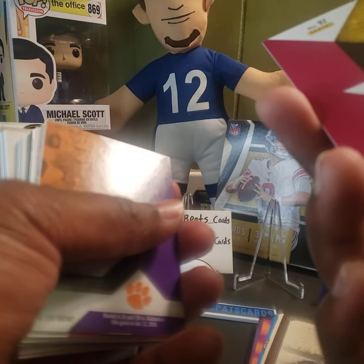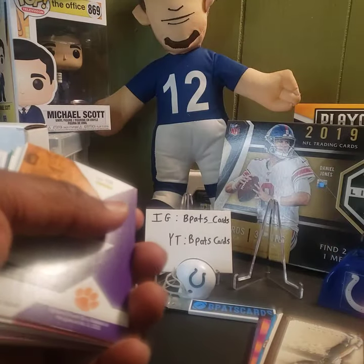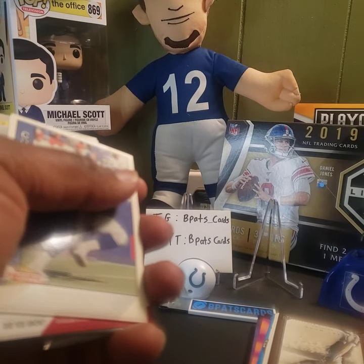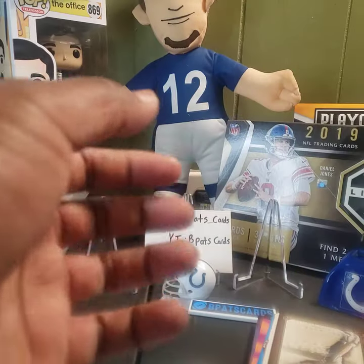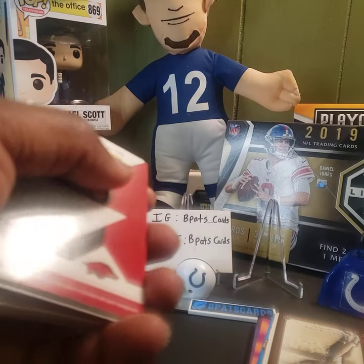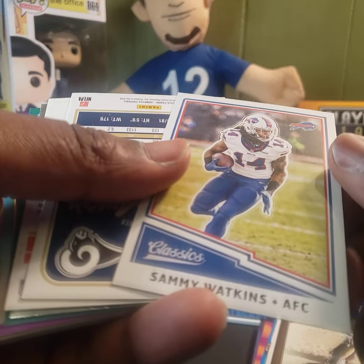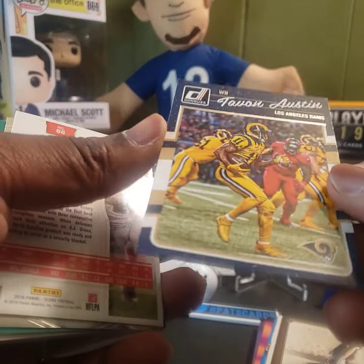Collegiate football from 2017 — Thomas Rawls, not numbered. Jordan Leggett — that's his rookie card from 2017. I know I've seen his name; he's still in the league, just don't know who he plays for right now. Chris Warren throwback for the Seahawks. Jeremy Sprinkle — got drafted by the Redskins, I think he's still there. Sammy Watkins out of 2017 Classics. Tavon Austin out of Donruss 2016.